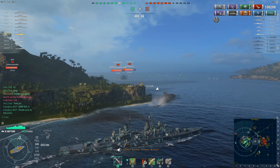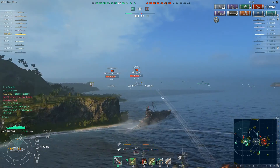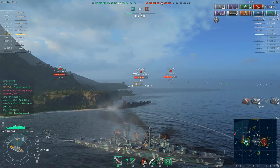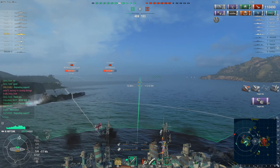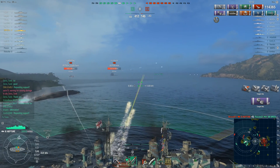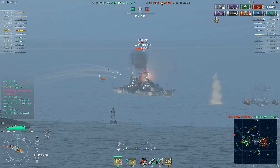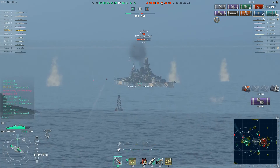The enemy team is just getting destroyed here. The enemies might have succeeded in taking Point Charlie and nobody is caring for the center, but here at Point Alpha the friendly team is just dominating. Zulf is in his smoke, unleashing torpedoes towards the Colorado and using his guns at the Scharnhorst.